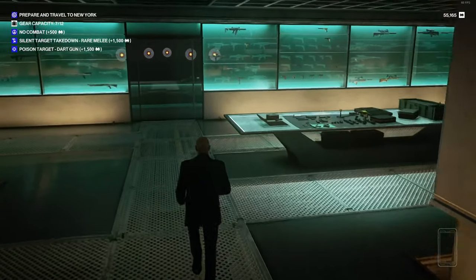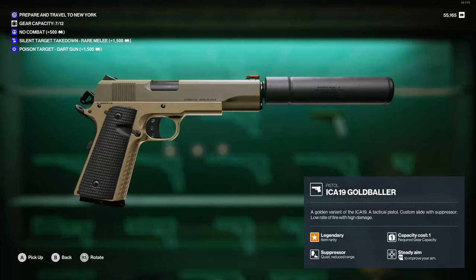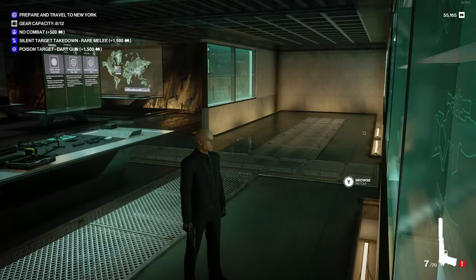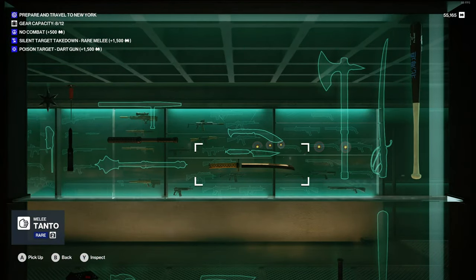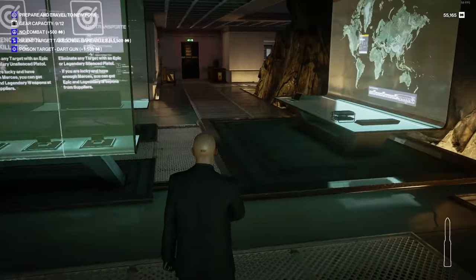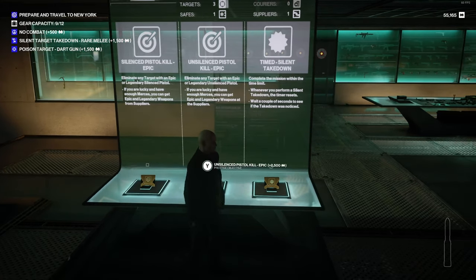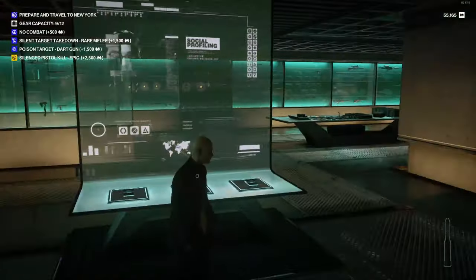Let's also get our ICA gold baller — it's a gun I've recently acquired. There we go, very nice. It's not really gold, I'll be honest — it's supposed to be gold, more like a tan to me. For the silent target rare melee objective, I'll have to take a target down with a rare melee weapon. I've got the Tanto — that's rare — and a concealable knife, which is also rare and something we can hide on our person; it doesn't get picked up in pat-down searches. I'm going to take down the target with that. For the prestige objectives, we have: silent pistol kill epic, unsilenced pistol kill epic, and timed silent takedown. I'm going to go for the silenced pistol kill epic because we've already got one of those epic pistols on us.